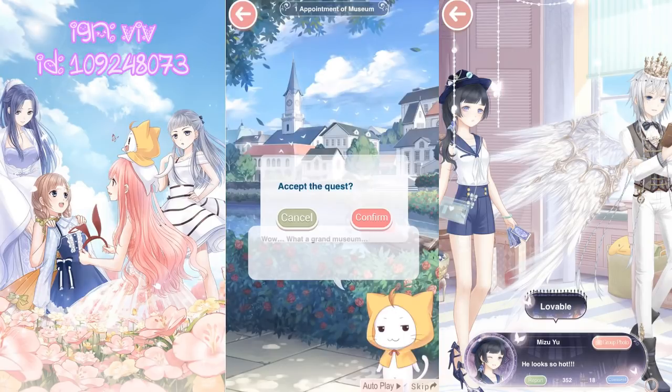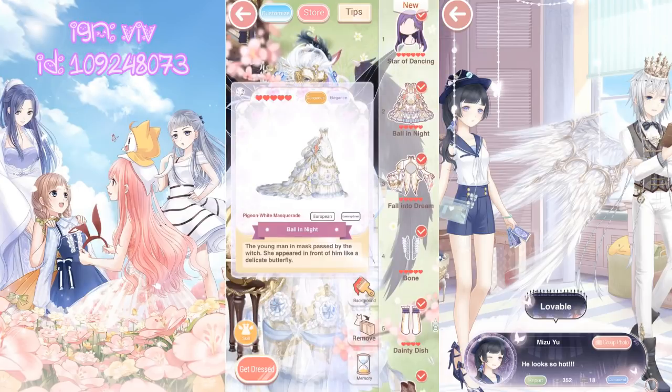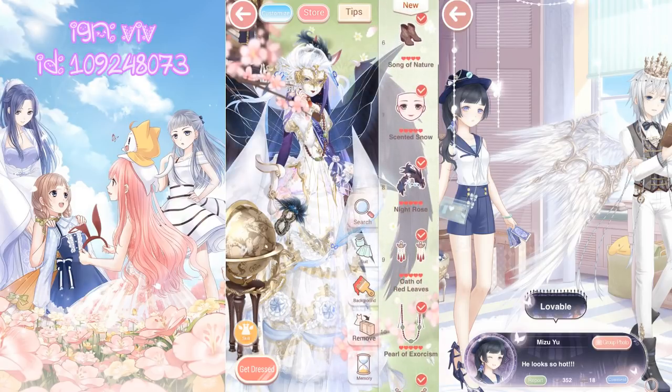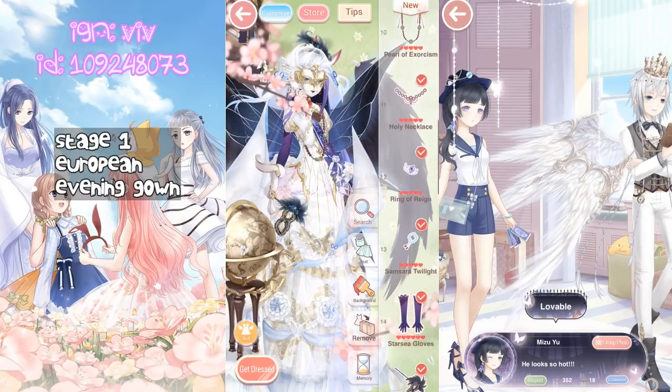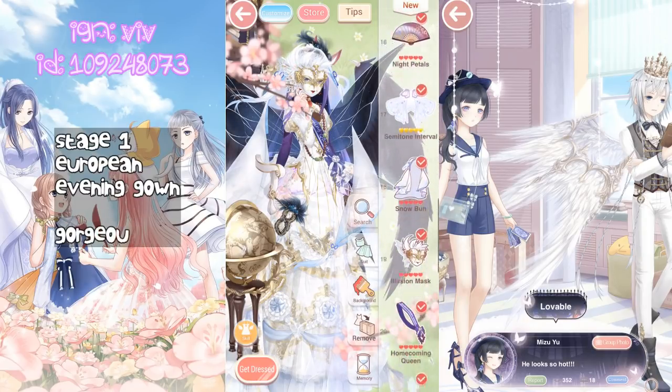For stage 1, you want to focus on the tags European and Evening Gown, because these 2 tags will get you a bunch of points. Otherwise, you want to focus on the attributes: Gorgeous, Elegance, Mature, Sexy, and Warm.